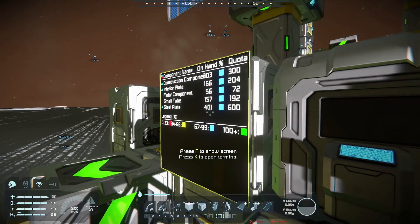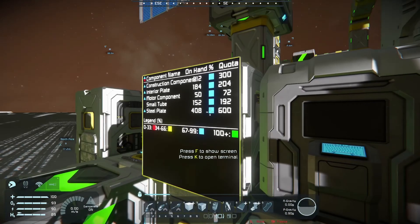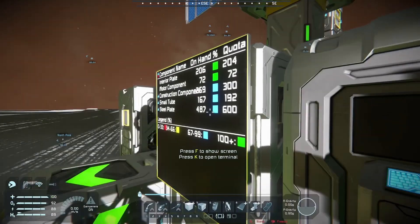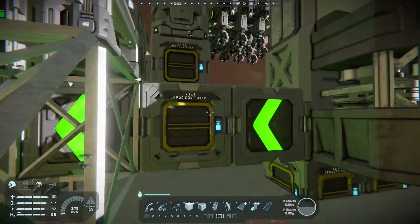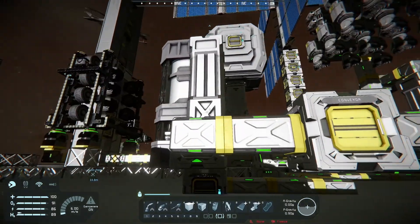This here is a little bit of a control center. I am using IQ Production Manager. I know Izzy's is popular and it works just fine — I picked this one instead because, well, I'm weird. But that is hooked up to, as you may have seen, five assemblers there, with three refineries with no modules.